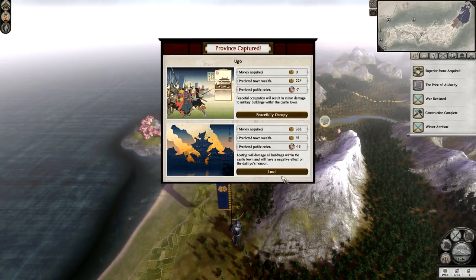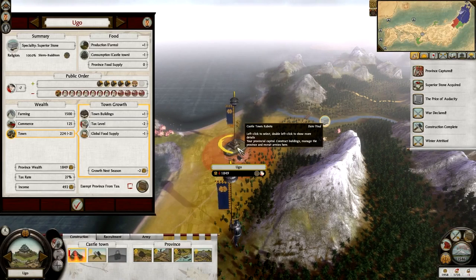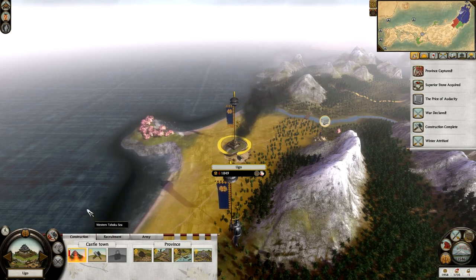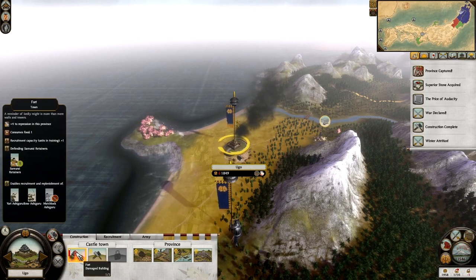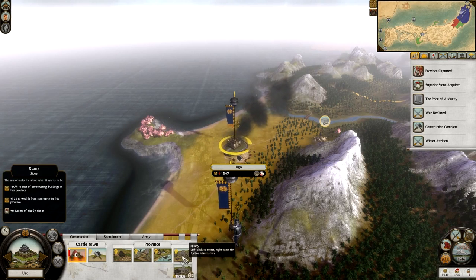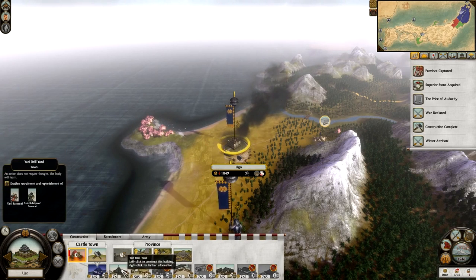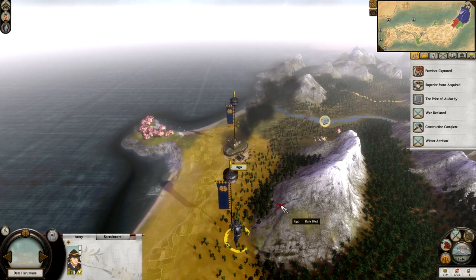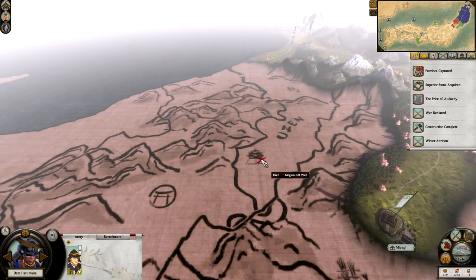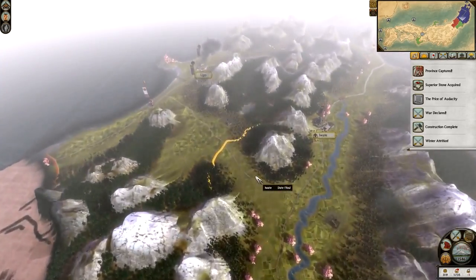We can peacefully occupy Ugo. We could loot it as well, but we'd get minus 15 public order. If we peacefully occupy we just get minus 7 instead. We get Dreaded Force as well for six turns. I can double-click Ugo and if I want to reduce the unhappiness I can exempt them from tax. The best thing to do is try and build some buildings here - the fort is damaged so I'm going to repair it. Then go for improved irrigation again to give me more wealth and more food, some roads for better replenishment, a coastal village, and they have a quarry this time which can be upgraded to a stonemason. We're going to go for the improved irrigation and also build a market so I can get the Metsuke. The Mogami are still here because they actually start off with two provinces and have Yazan down here. So our aim in this campaign would be to hold them off at Ugo and then go down and take Yazan.